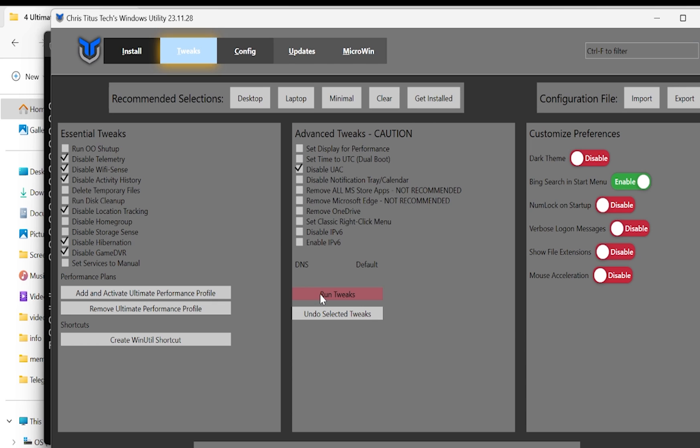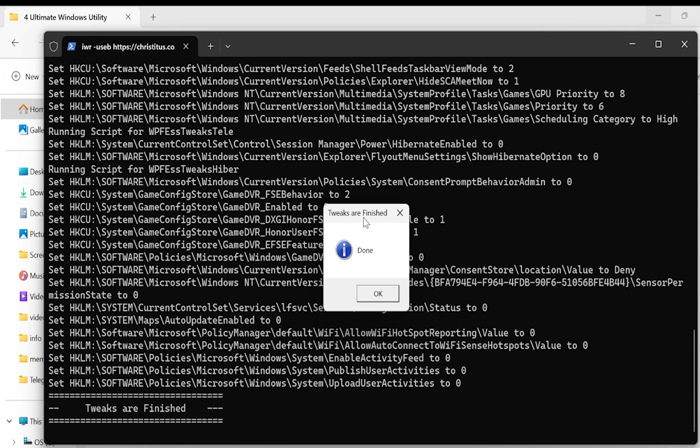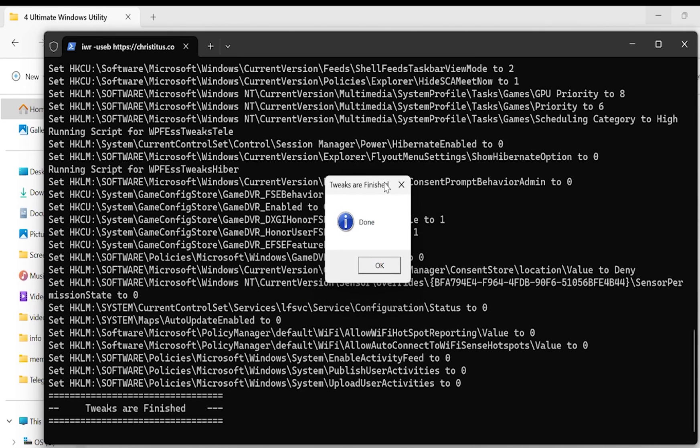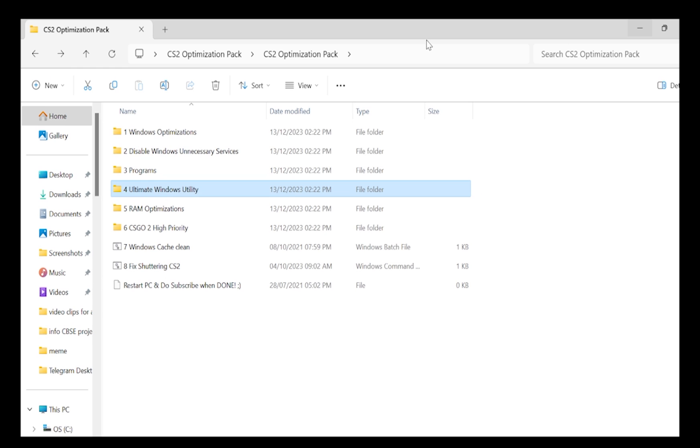Once you're done, click on 'Run Tweaks.' You can see the tweaks being run. After they finish, you'll see a message saying the tweaks are complete — just click OK, close the application, and go back.